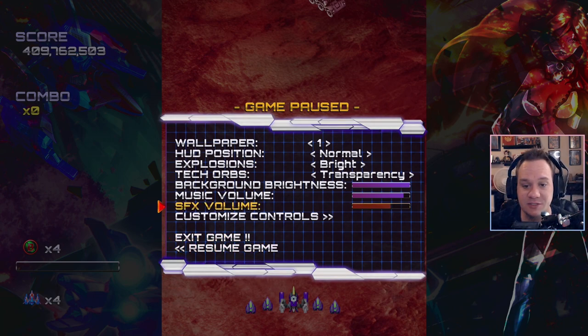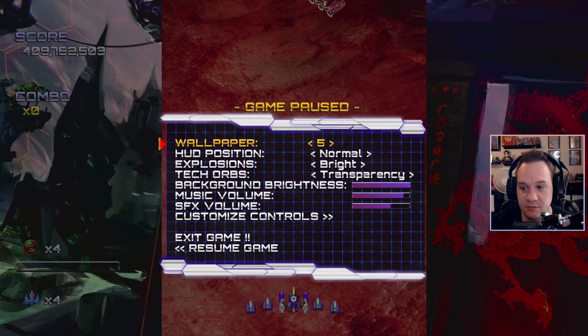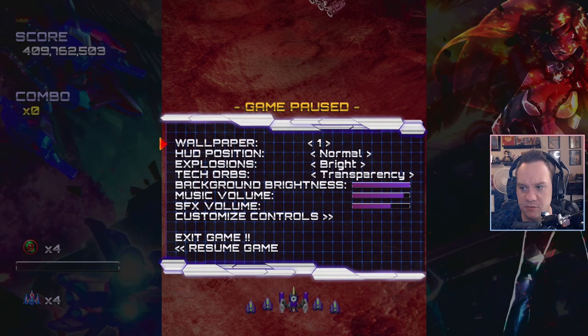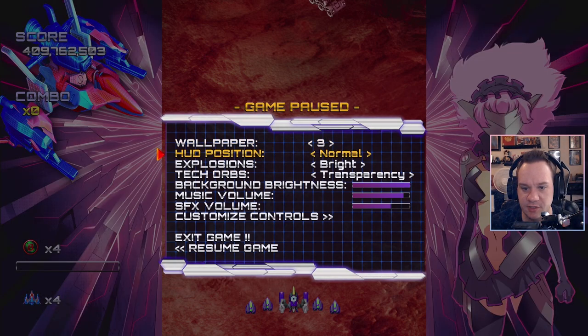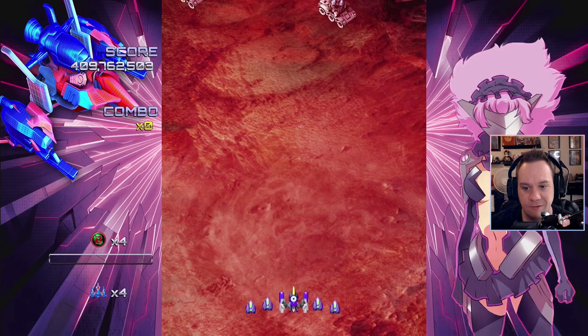While we're here, we'll take a look at some of the actual options. You can control the wallpaper — got quite a few different options, about six. We'll try that one. Then you can choose the HUD position — it'll be shifted over or normal. Let's try shifted. Explosions can be bright or dark. Let's try dark explosions. I don't know what that means but we'll see.